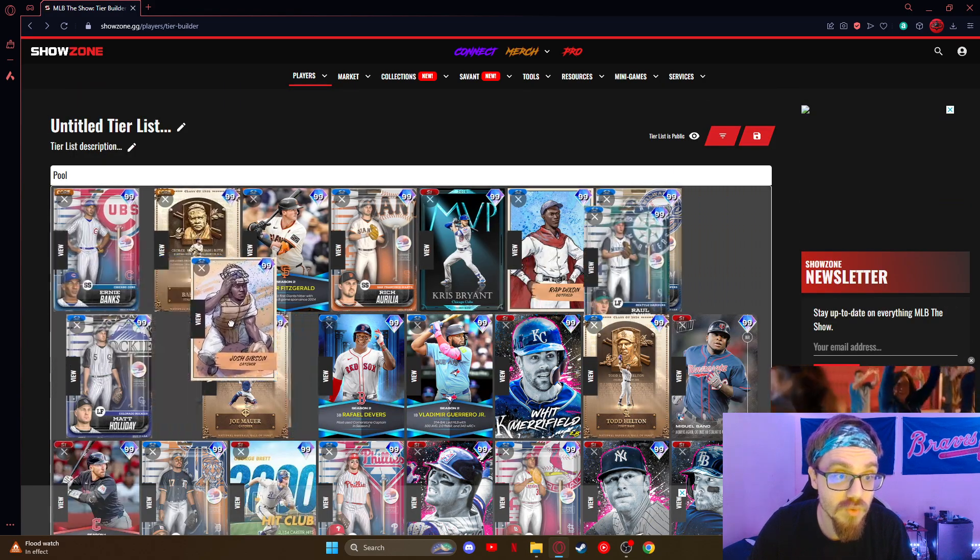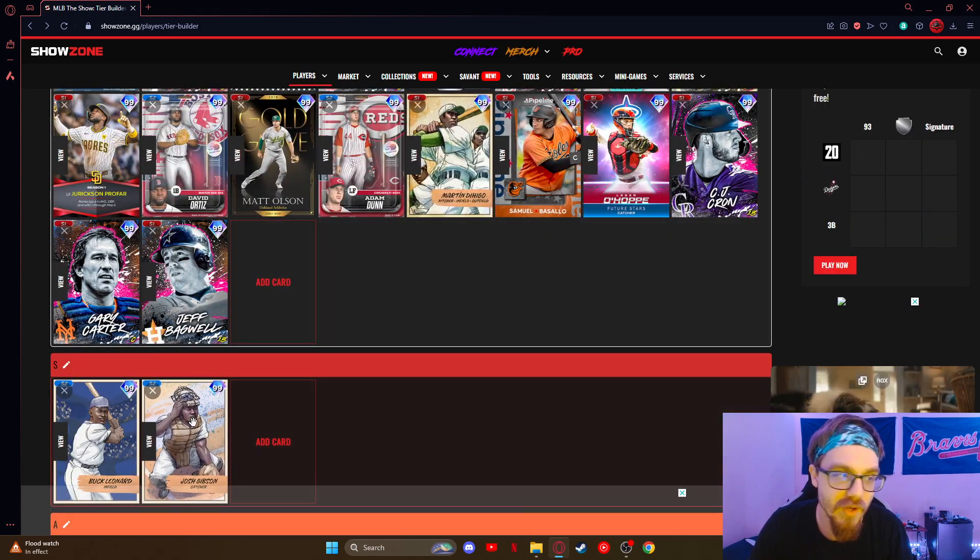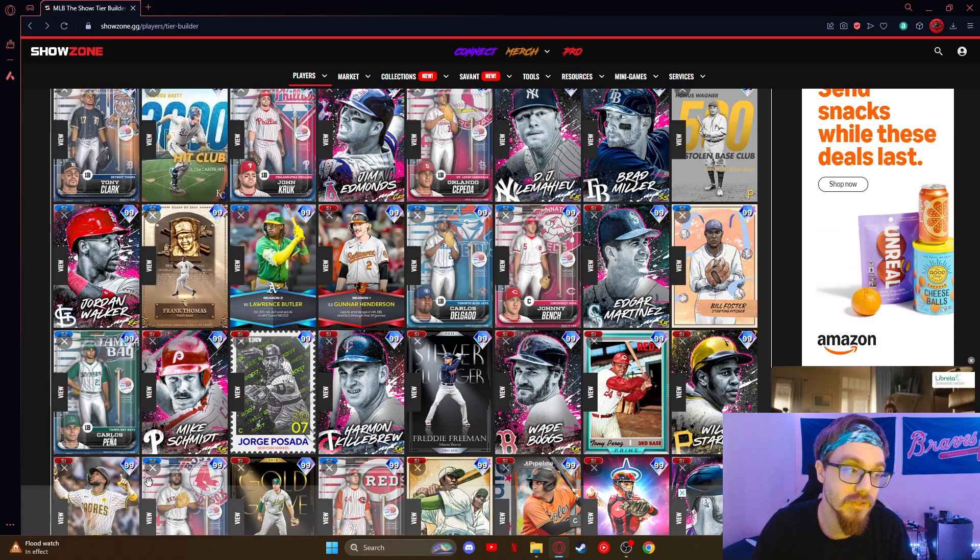Next up we have Josh Kipnis — I talked about him in the catcher one. He's so good, another S-tier guy. This guy can do it all, really good swing — just so good.